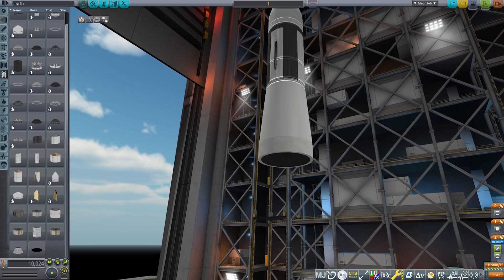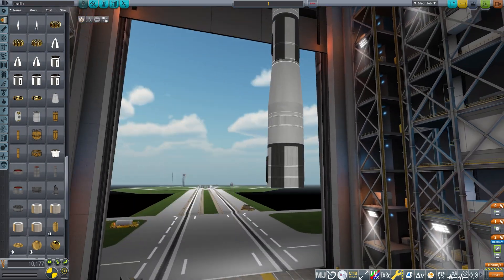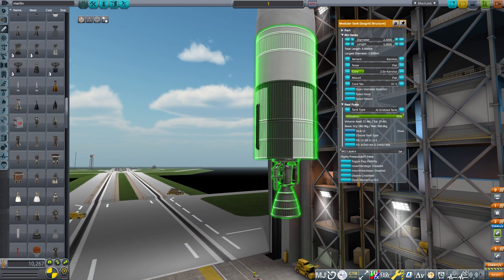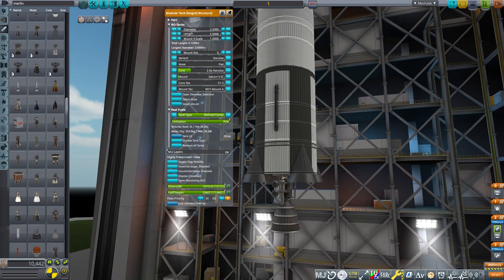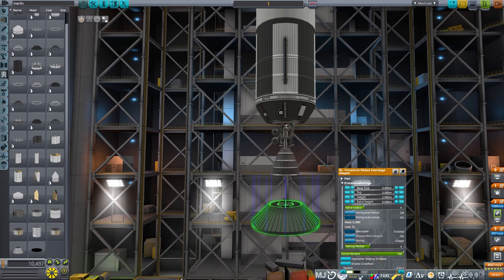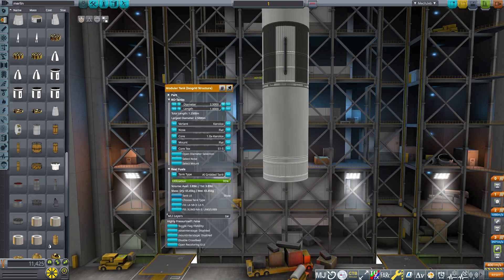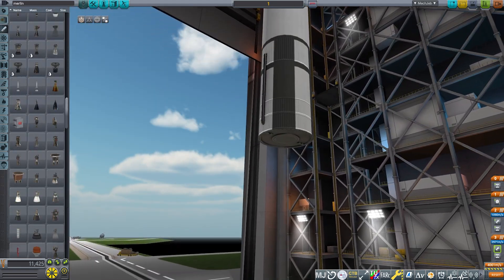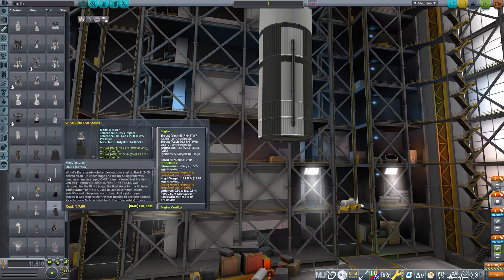We are now done with the third stage. This is going to be a three-stage rocket and now we are going to start construction on the second stage. I immediately found an engine that I thought to be good but eventually we will replace it with another one. Then we start construction of the first stage, which was pretty long — of course we need quite a bit of fuel.